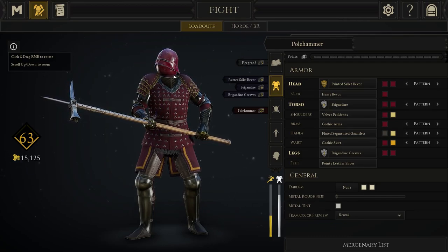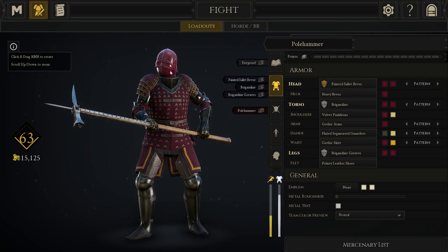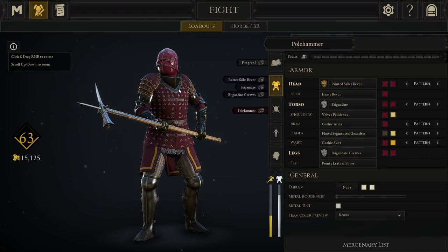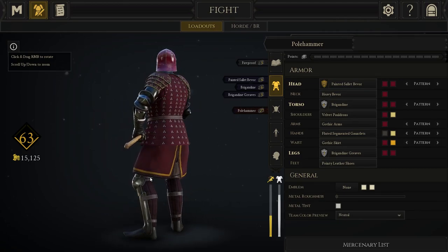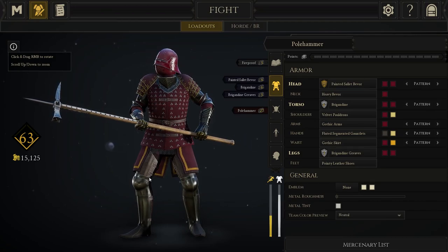The armour I've gone for to accompany this is a 9-point helmet, because everyone goes for the head so you've got to protect it. I've gone for the 6-point torso and the 3-point legs. A lot of people won't protect their legs to save points.